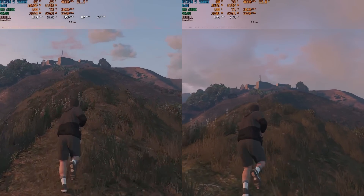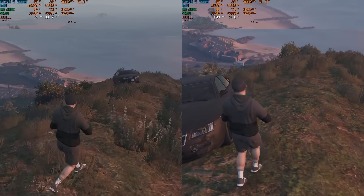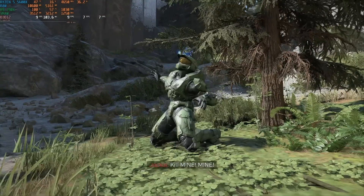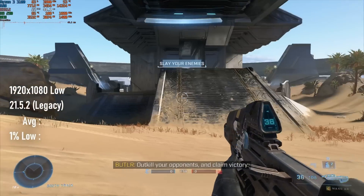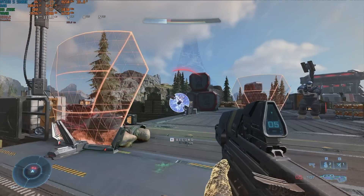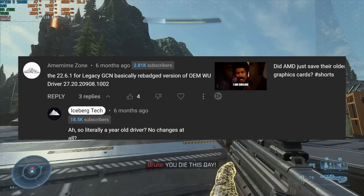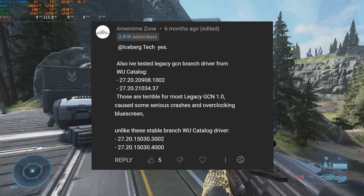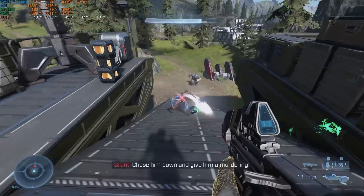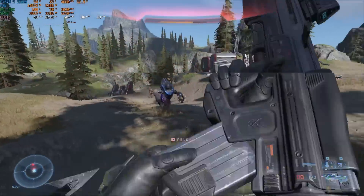Except for in specific titles, the R9 290X doesn't see much performance benefit from using Nimes over Legacy, and that situation is mostly unchanged from last year. What's telling is that the Legacy drivers that released after that previous video still have the same major issue — Halo Infinite chugged along at unplayable frame rates on Legacy 21.5.2, just like it does on 22.6.1. When these new Legacy drivers were launched by AMD, the developer of Nimes commented that these weren't actually new drivers at all, and were instead a repack of an older set of Windows Update drivers, and in their testing wasn't stable on GCN1-based cards. I don't have any GCN1 cards on hand right now to verify this, but I didn't experience any instability with either driver set in my GCN2 testing — admittedly, this was just a 9-game run at stock speeds.